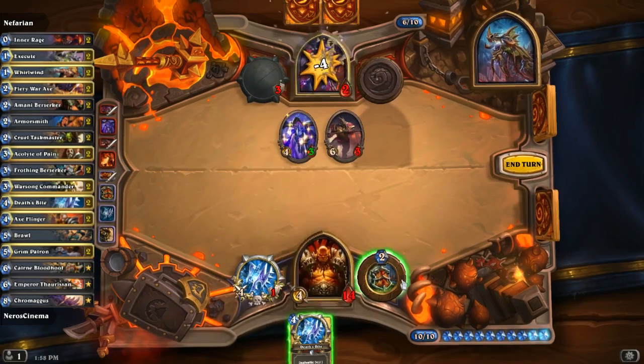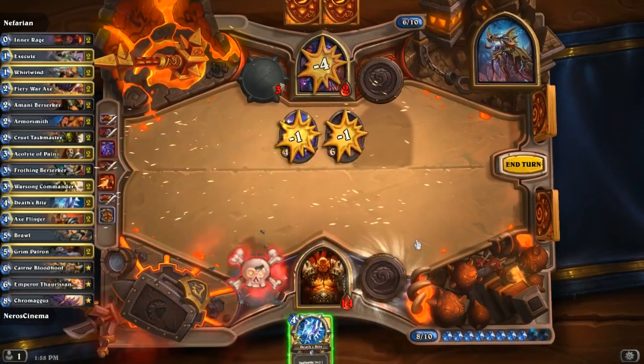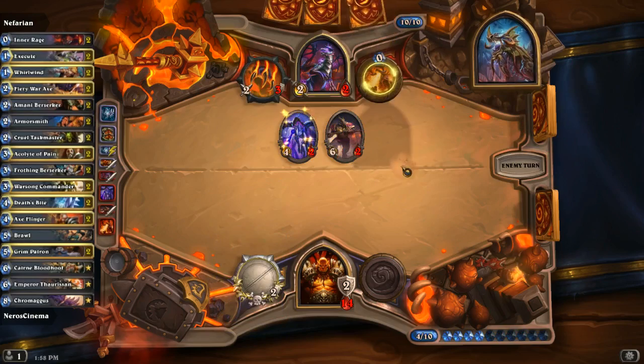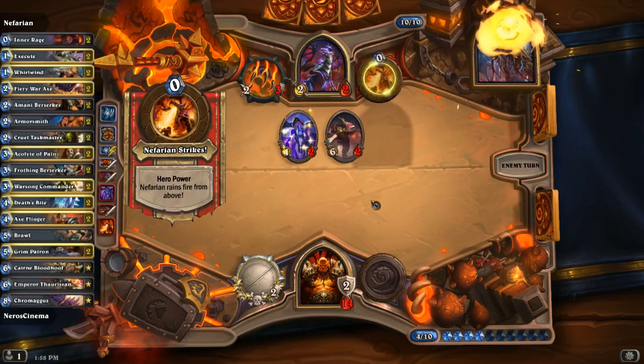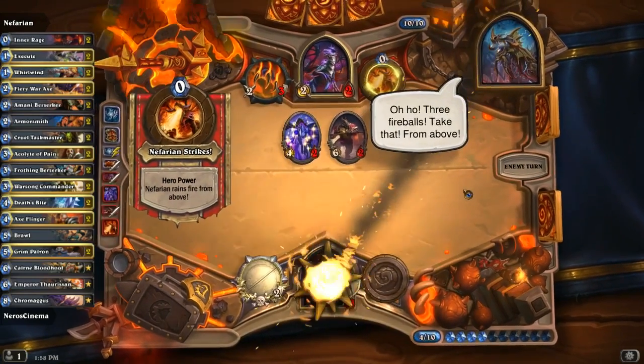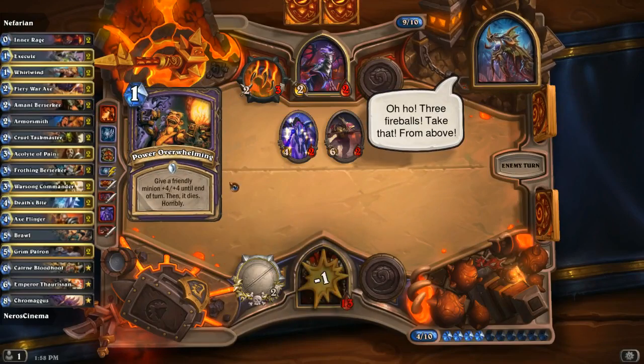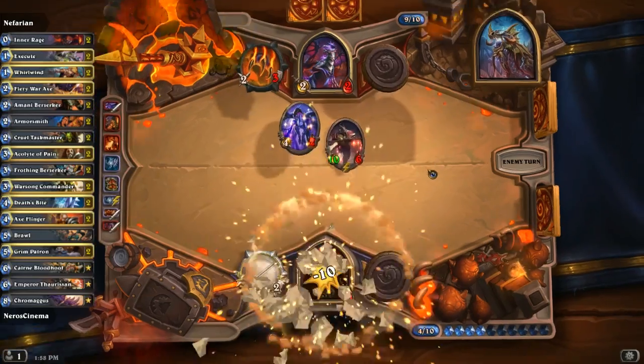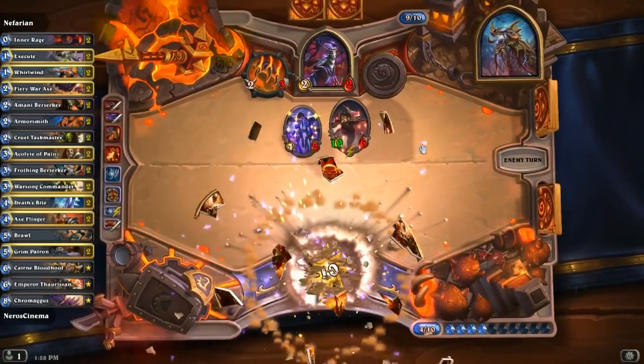That is literally the last card I needed to draw. It gives me the ability to possibly kill him next turn. But she can do damage to me too — she does three damage. Power Overwhelming! Rest in peace, me. I'm not quite sure how I'm supposed to beat that.